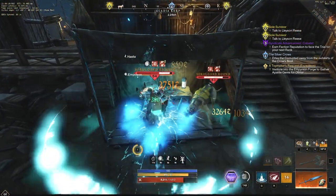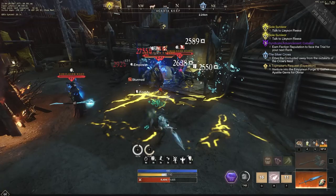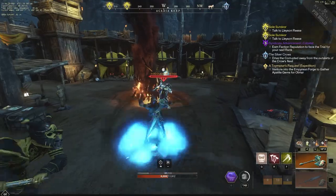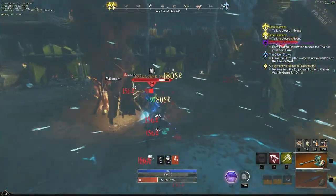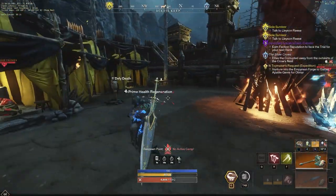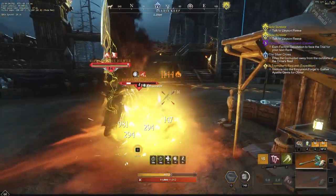To craft a minor trophy you need 10 flame cores, a basic requires 50, and the major requires 150 flame cores. So if you want to craft all three major trophies, you are going to need 630 total flame cores in order to achieve that goal.